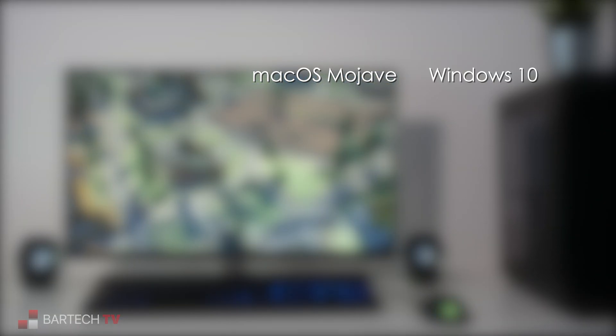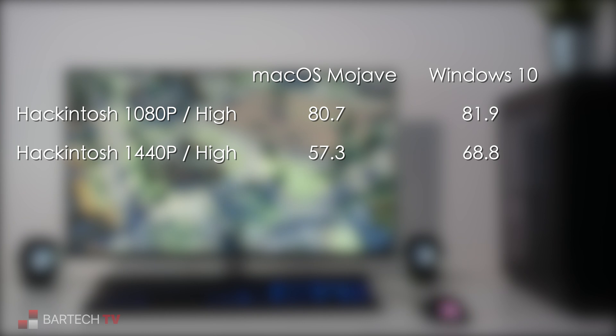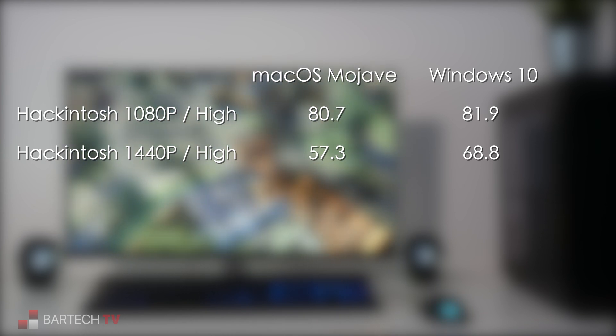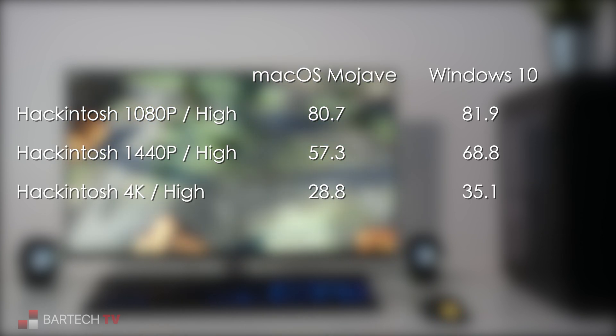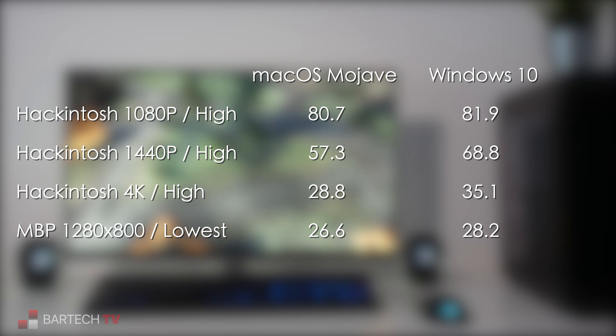Overall, at 1080p in high detail, Windows is about 1 frame per second faster. Moving up to 1440p, however, Windows' lead increases to almost 12 frames per second, while at 4K resolution the difference is 7 frames per second. On the MacBook Pro at the lowest detail setting, the overall difference is about 2 frames per second.